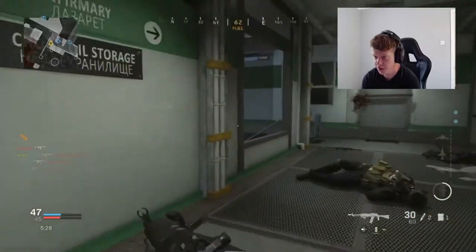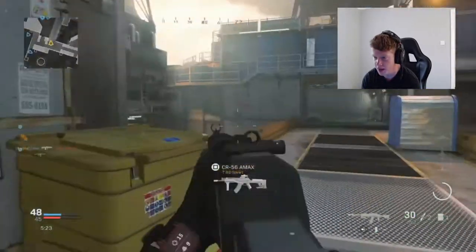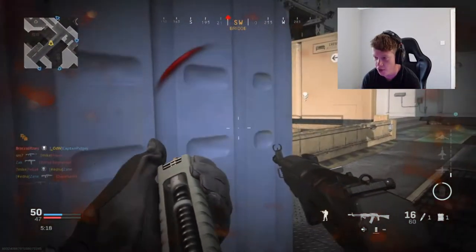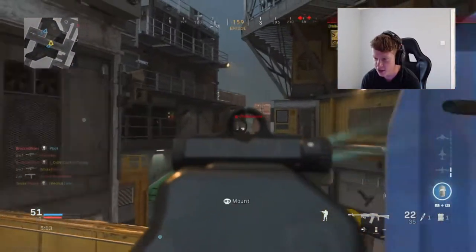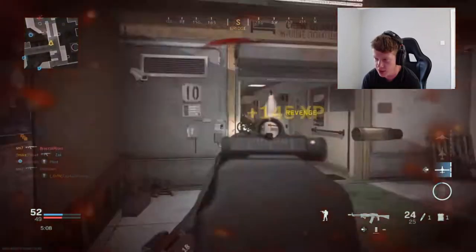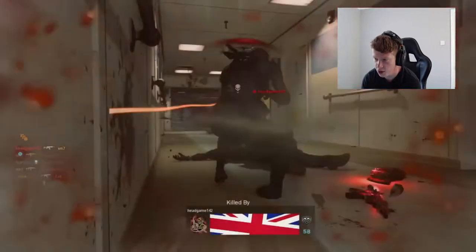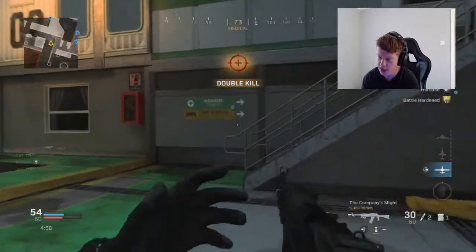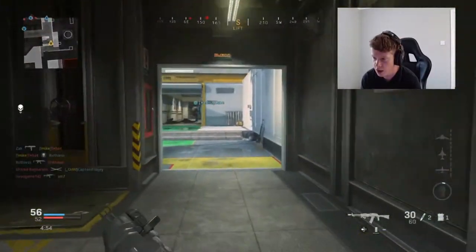I've been struggling to find someone — running around this map for so long without finding anyone. I think this map is a little bit big, or maybe it's because it's the first day of Season 5 and nobody knows the map so everyone's just running around trying to figure out where people are. At rank 9 on the AN94 right now — this gun is insane. My teammate picks me up as well. He's using the new AR from last season, still such a great weapon.